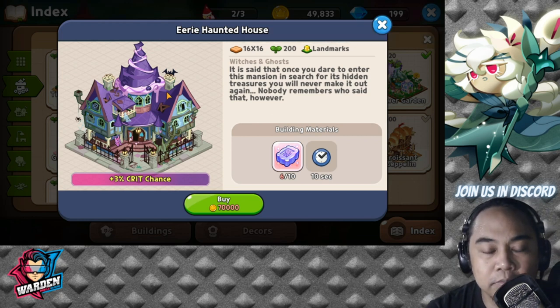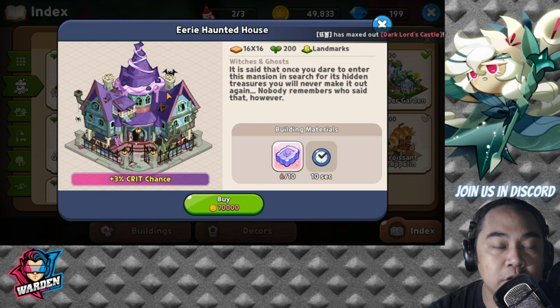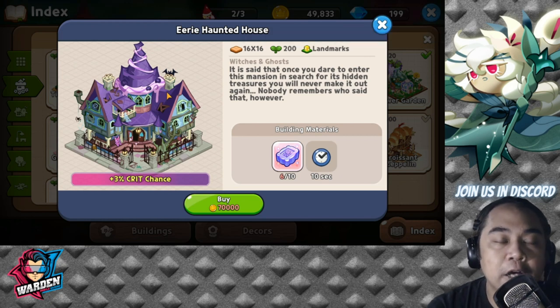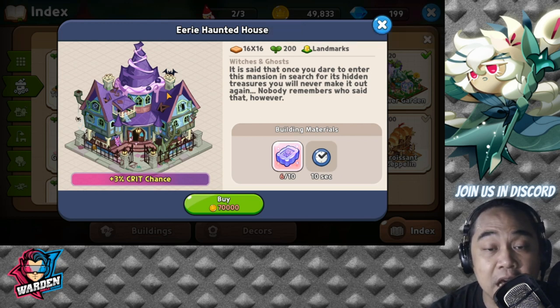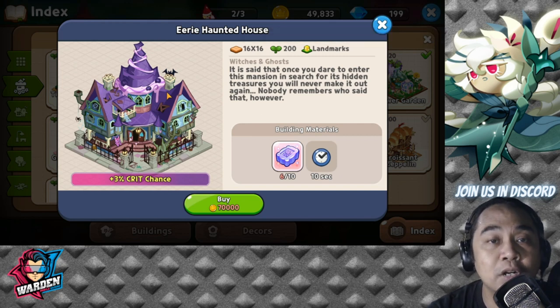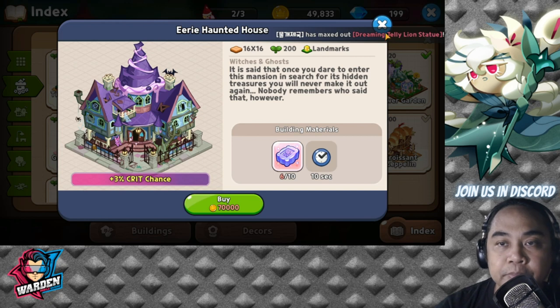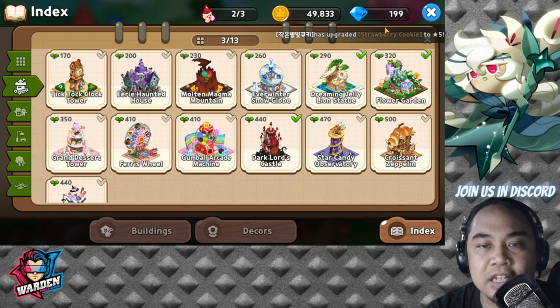Next would be the Eerie Haunted House. You could actually put this in the primary priority, but for me it falls into secondary because the top five landmarks are a must. This one boosts crit chance, and it's only 70,000 gold. You can scale this up as well, making it one of the secondary landmarks you should prioritize.